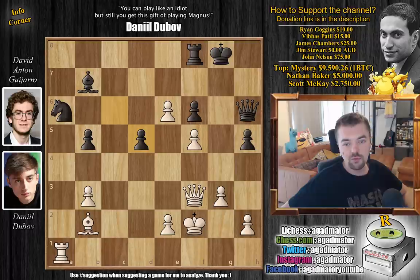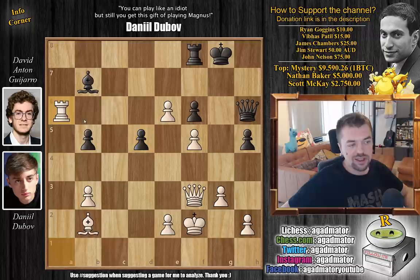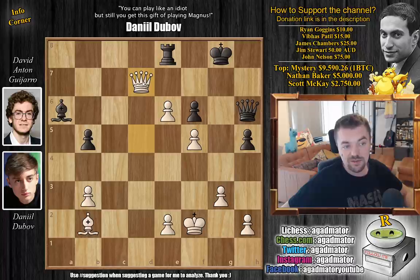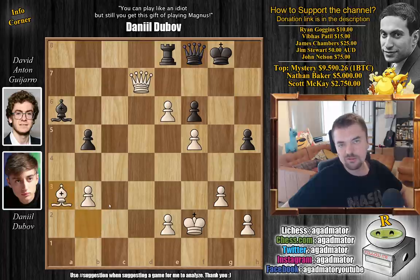Feel free to pause the video and win the game for Dubov — it's quite a beauty. Congratulations to everyone who spotted the exchange sacrifice. It's rook captures on A6, and the point is after bishop captures and queen captures on D5, there are so many threats — a nice discovered check and attack on the rook. After rook to E8, you play queen D7, threatening queen F7 check followed by capturing the rook. After queen F8, you simply go bishop to A3. It's a lot to find, but such a beautiful position.